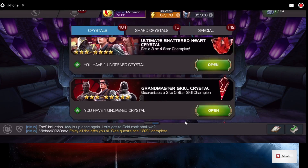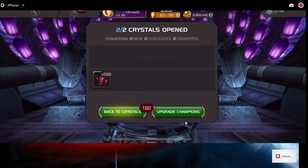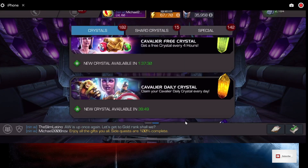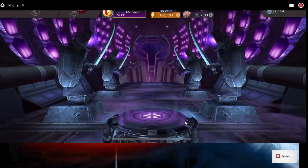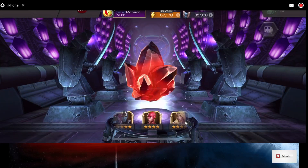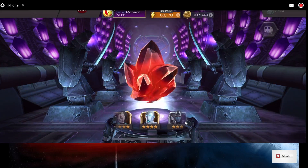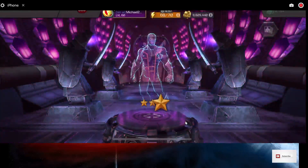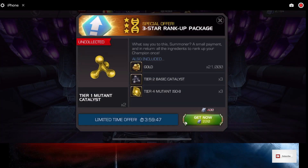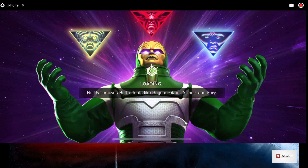We got a couple of Max Sig Crystals, I'm okay with that too. Let's open those — always open those first. That's over 1,000 5-star shards right there. Let's open this Ultimate — it's a 3 or a 4-star, it'll probably be a 3-star. Nope, we're going to get a 3-star Archangel. They keep giving us these extra offers that I just don't want. I'm getting ISO — I need Mutant ISO right now.